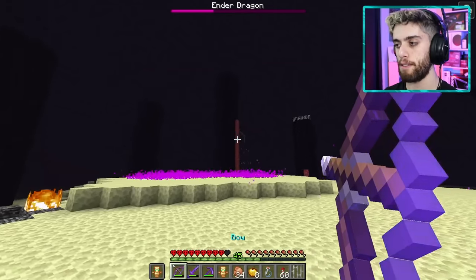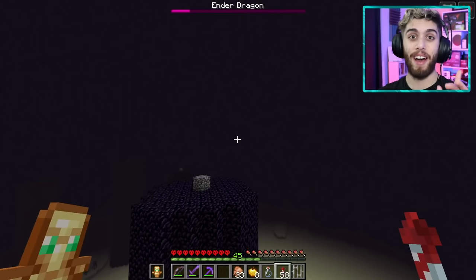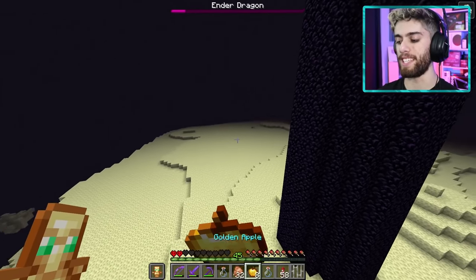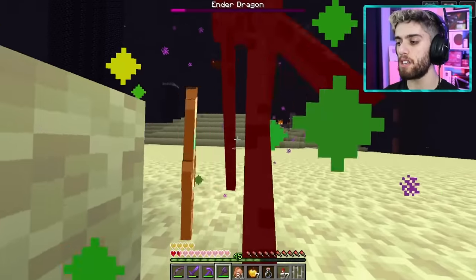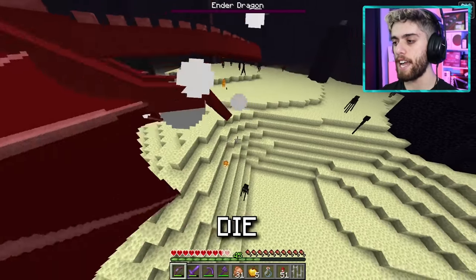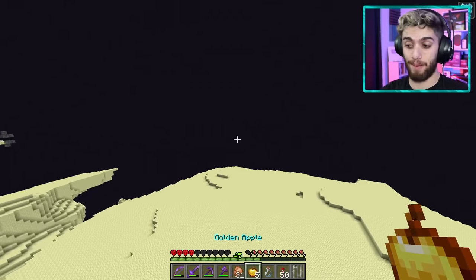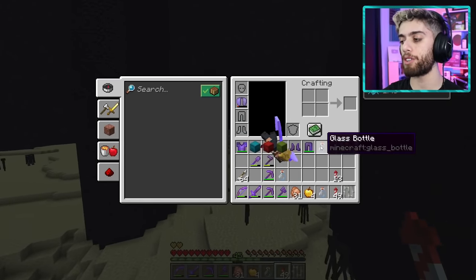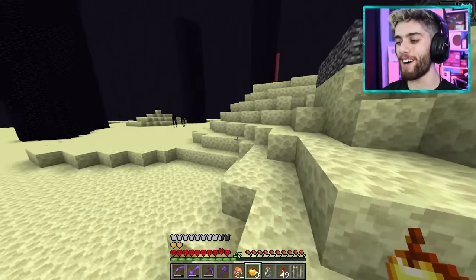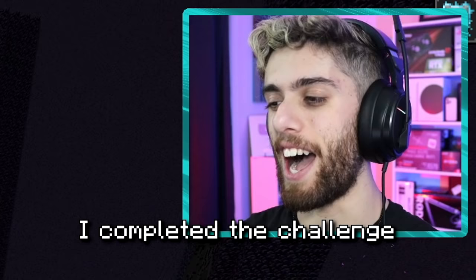Then things got a lot more dangerous. Enderman, don't do this to me — I don't deserve this. Down to my last totem. If I didn't have Elytra I'd be dead right now. Potion, potion, potion — golden apple! Stop being mean, I'm trying to beat the dragon. No totem left — I just got to stay in the sky and shoot the dragon. Die, die, die — he's dead! We did it! That Enderman is still terrifying me though. The challenge is over — give me back my armor. Elytra is not that kind of armor, so don't even say that. I completed the challenge. And if this video gets 2300 likes, I'll make a giant TNT cannon and shoot myself out of it.